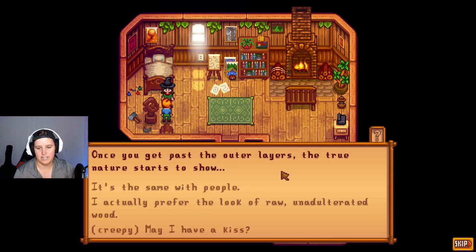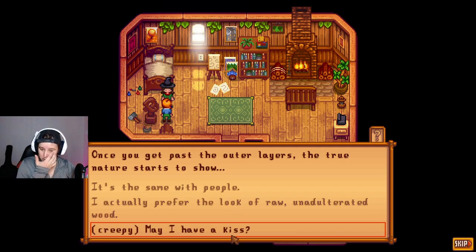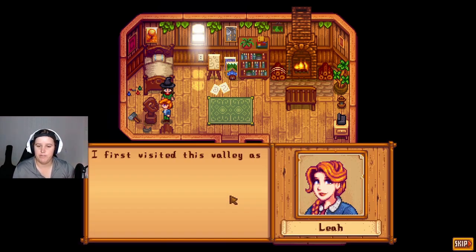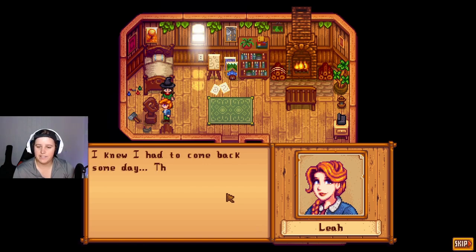Leah says: 'See that? I'm revealing the essence of the wood. Once you get past the outer layers, the true nature starts to show — it's the same with people. I prefer the look of raw, unnotched wood.' She asks for a kiss. And then: 'I first visited this valley as a little girl while on vacation with my parents. I knew I had to come back someday — this place has great artistic potential.'